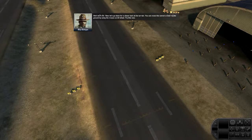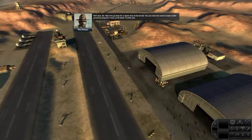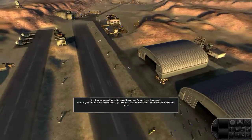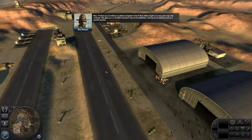Well done, sir. Now let's get down for a closer look at the terrain. You can move the camera closer to the ground by using the mouse scroll wheel. Try this now. Good. Now try moving the camera away from the ground. Now I'll show you something my platoon sergeant in the A-Shaw Valley taught me many years ago. The mini-map.